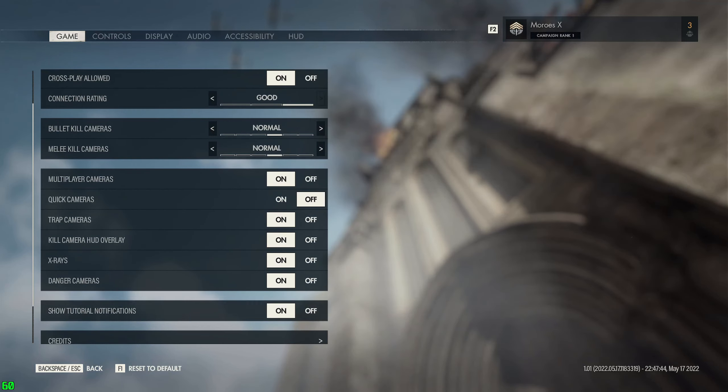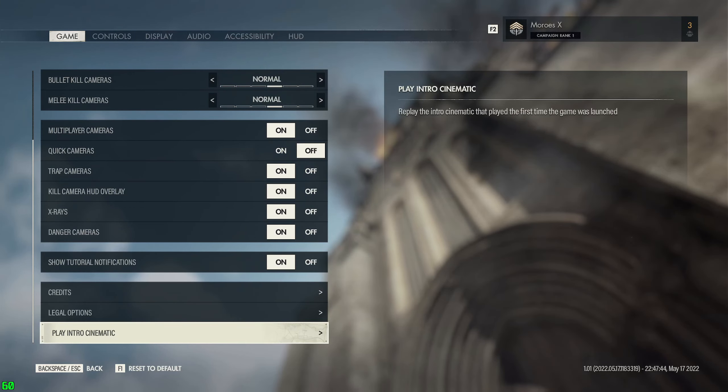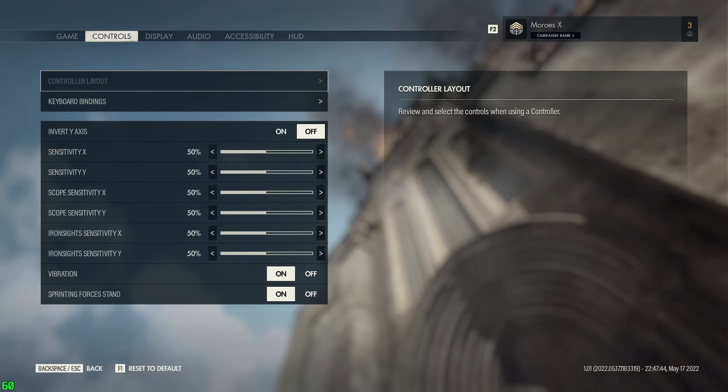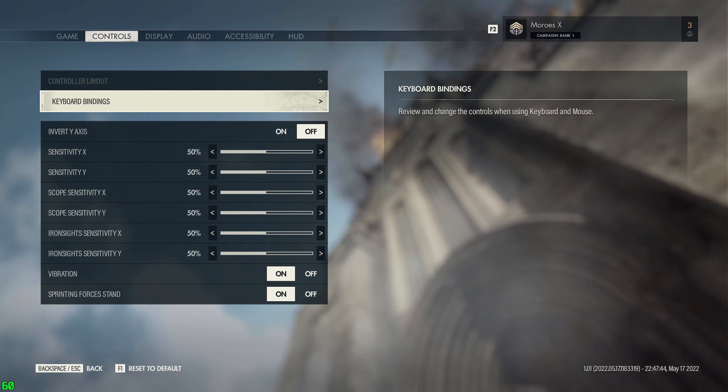In a bombardment, show tutorial notifications, credits, legal options, play the intro cinematic. Controls - this is on PC, so naturally you're going to have a few extra options here: your controller layout and keyboard bindings.